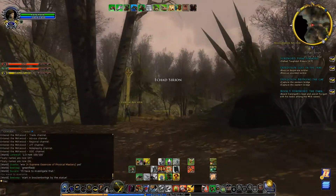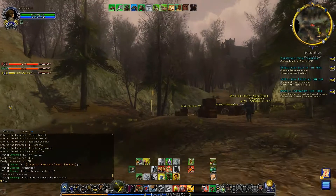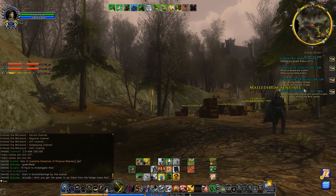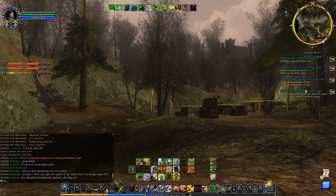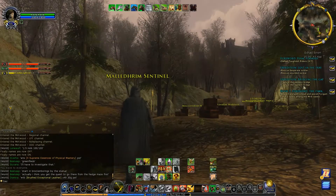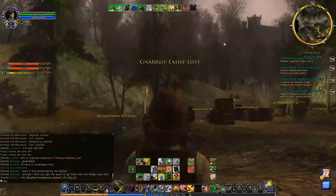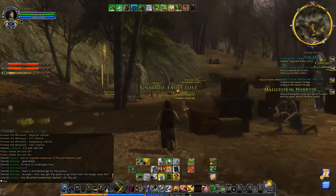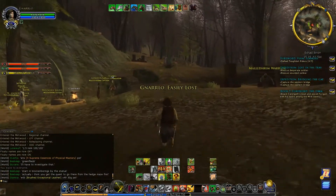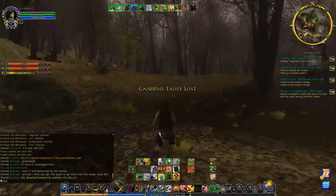We are going to head out into the Murk Eves here and continue working on our quests. We've got three quests left to do: find the Desperate Soldier, the Wounded Soldier — we already found the Exhausted One. We've got to capture the Western Bridge, capture the Eastern Bridge, and defeat three more of the Raiders. So that is what we are going to go forth and do, hopefully while the daylight is still around.